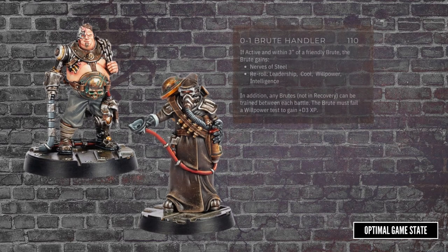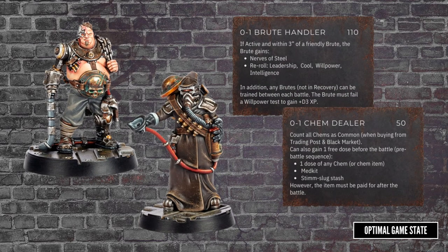Next up we have some of the recently announced hangers-on. The first is a Brute Handler, who will turn off the battles and keeps close to your Brute, giving your Brute Nerves of Steel along with a bunch of mental re-rolls. It'll also give you a chance to gain some extra XP on your Brute, which can be very handy. The second is a Chem Dealer, who makes getting chems easier and will front you for a dose at the start of a battle, as long as you pay for it by the end.